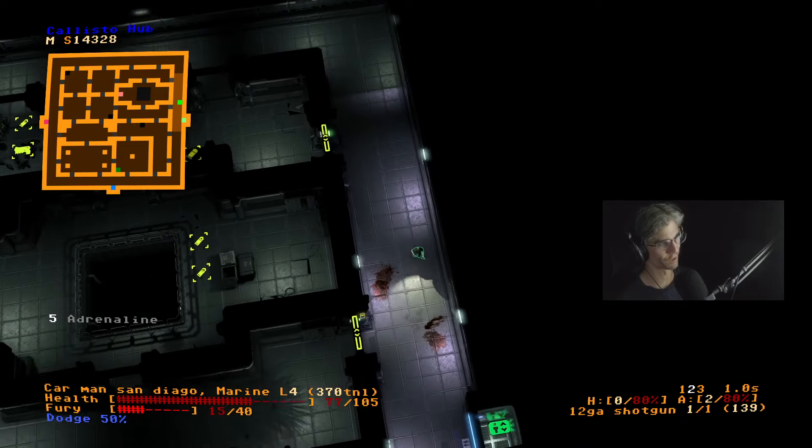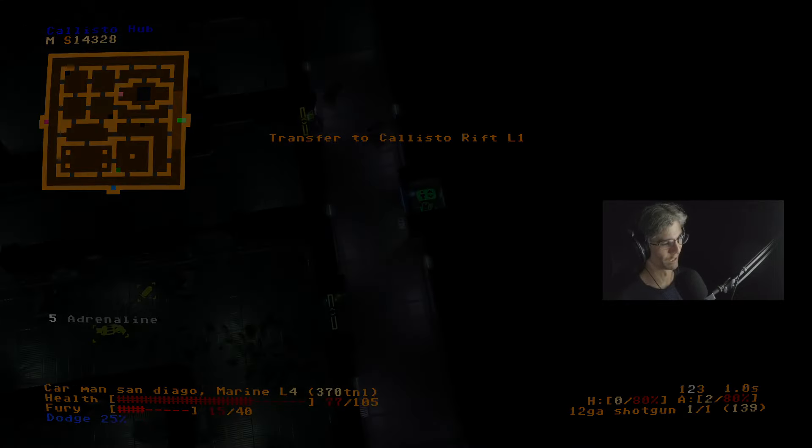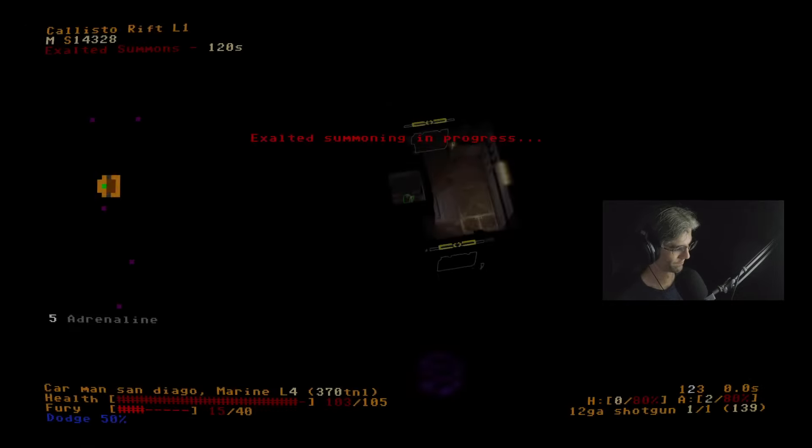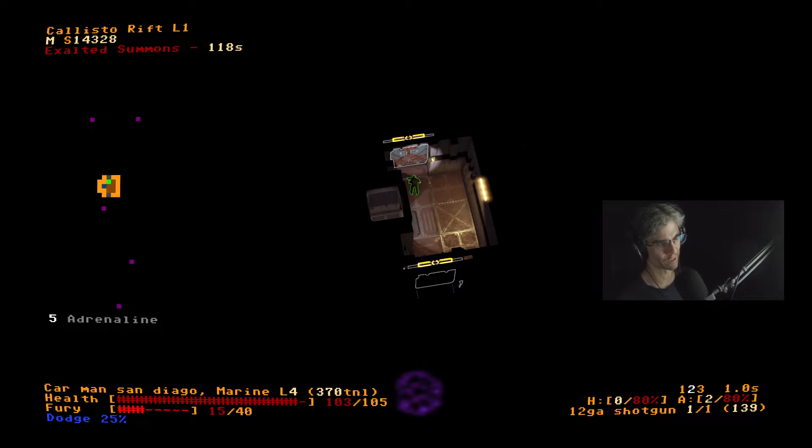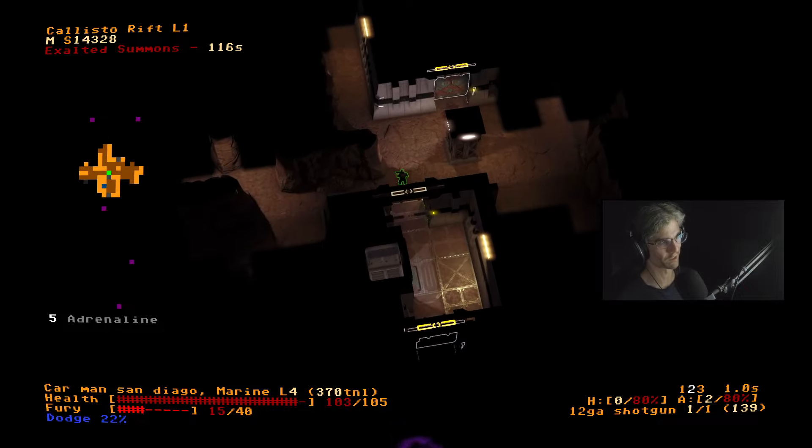It's not a rick roll, I swear — you know most people have the ability to preview links now too. So this map has exalted summons. You see those pentagrams on the ground — I need to step on them. If I don't step on them all in 120 seconds, a bunch of scary things come out of them.